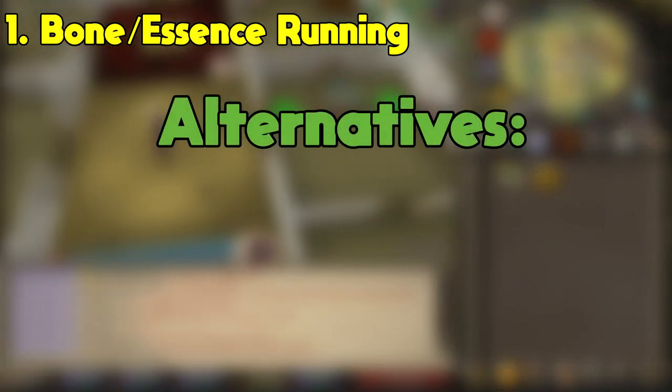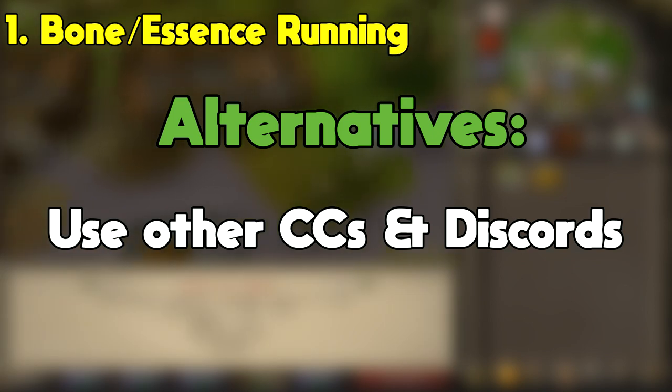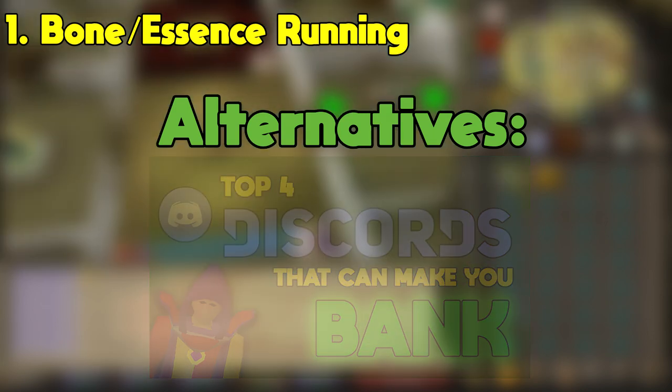For running Essence, it is required to have at least 50 runecrafting for a large pouch, and recommended to have 75 runecrafting for a giant pouch. A complete graceful set is also highly recommended for both Essence and Bone running to be more efficient. I know this is a somewhat underwhelming number one spot, but I just want you guys to be aware of this method as there is tons of money to be made here.